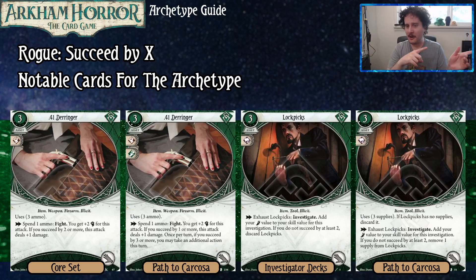Lockpicks are probably the best consistent way to get succeed by two for your other cards. You add your foot to your book value when investigating. The basic version discards if you did not succeed by at least two. The Level 1 upgrade comes in with three supplies; if you don't succeed by two, you just remove a supply instead — so you get three strikes before they're gone. It's very unlikely you'll lose them, since you're effectively investigating at seven or eight against a typical shroud of three or four.